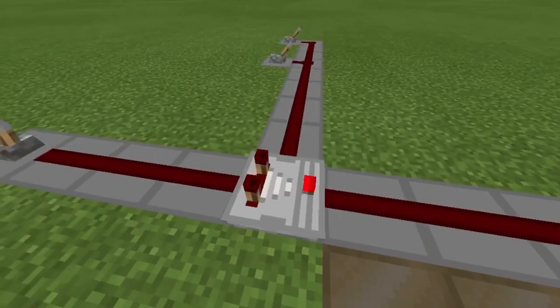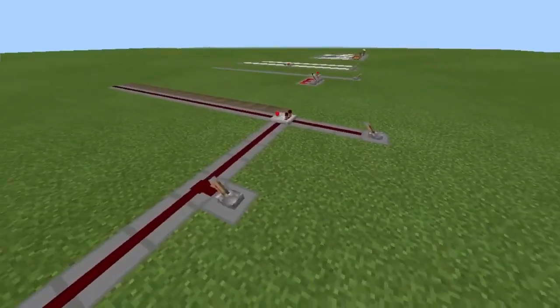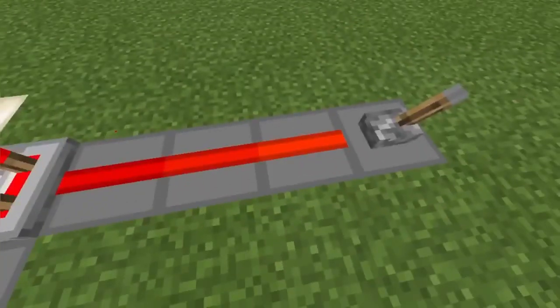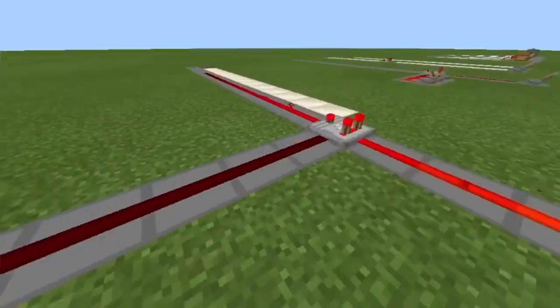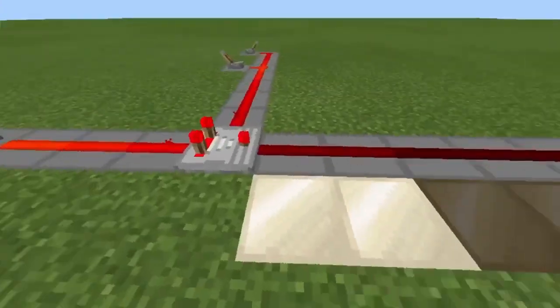Now, subtraction mode is where you click this little light on. The developers thought it would be a good idea to add fucking maths in Minecraft. No need to worry, it's only basic subtraction. It'll take the signal running into the back — let's make it 13. The signal strength goes 15, 14, 13. And it'll look at the signal strength running into the side — let's make that 11 — and it'll go 13 minus 11. It equals two.